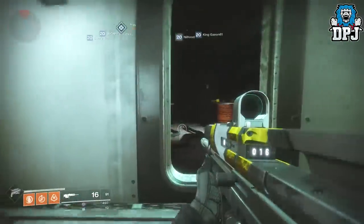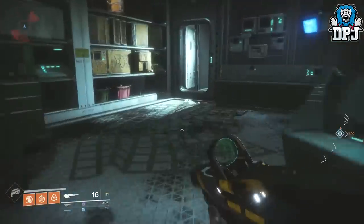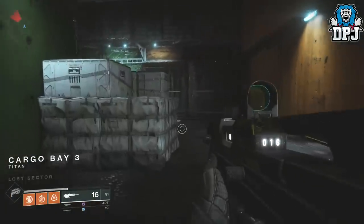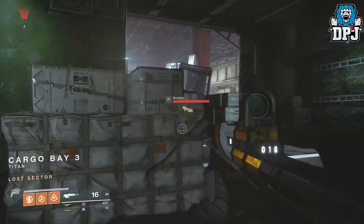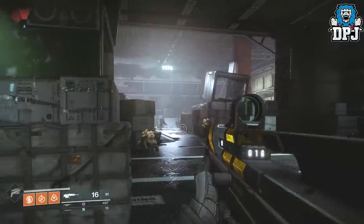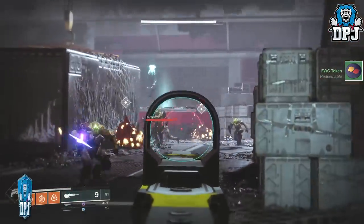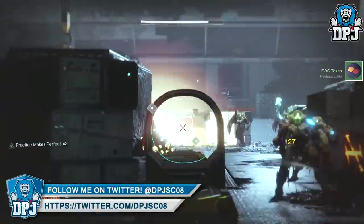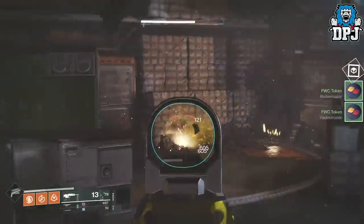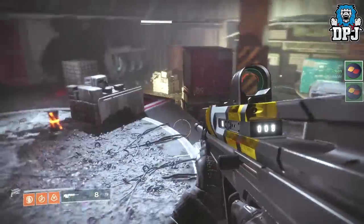Follow the route I'm taking: fly down this ramp, jump over here, and now we're in Cargo Bay 3 — this is where the magic happens. In this room there are six crates. They're located as you can see: one there, one back on the map, one behind that enemy, one there, one that can spawn right here, one over there — six in total spread around the room.